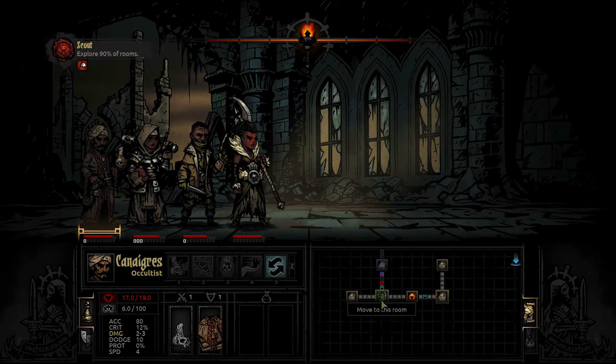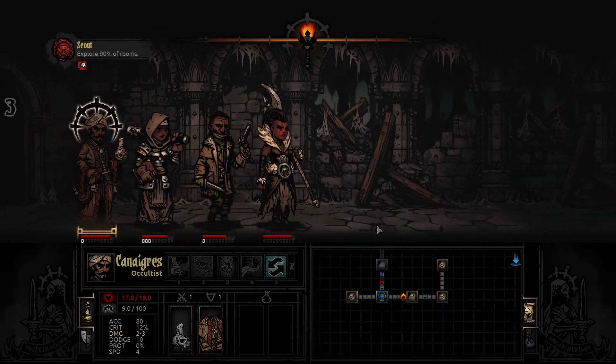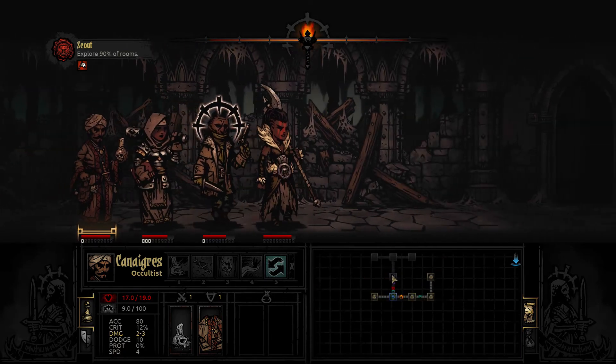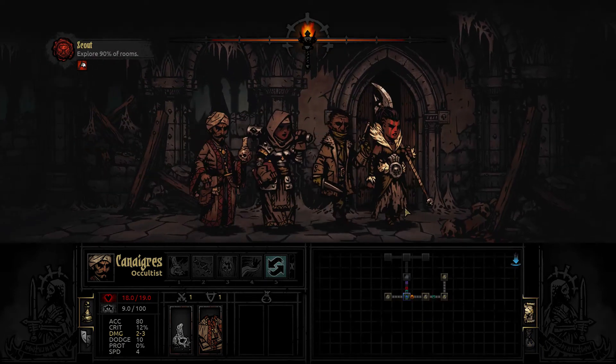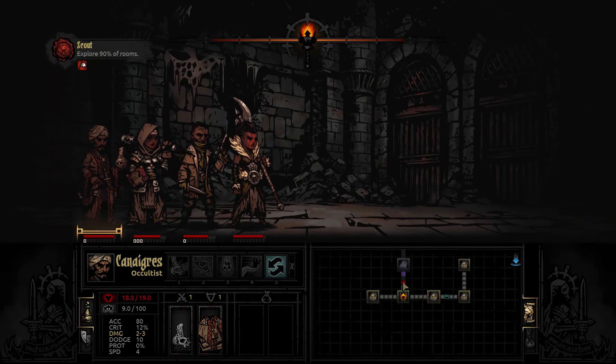We'll be back to where we started here soon and then we'll just make our way up. Another branching path ahead, unfortunately. Hunger again - that's going to use all of our food. Up ahead we've got interactive objects, some combat, and a trap.